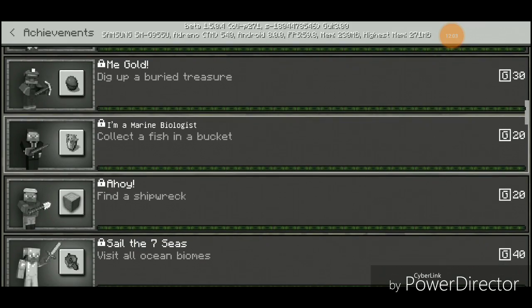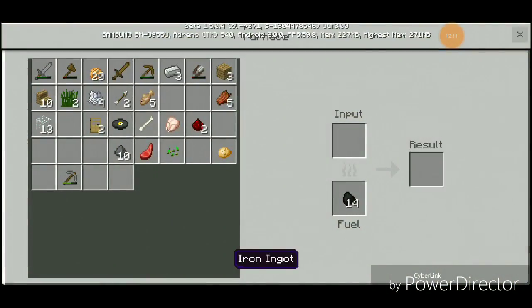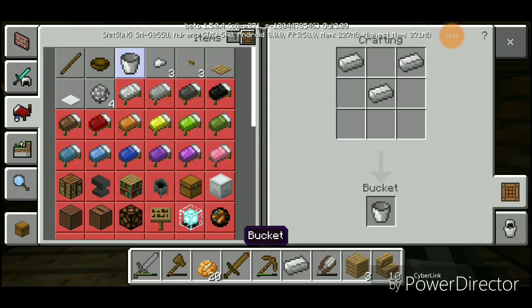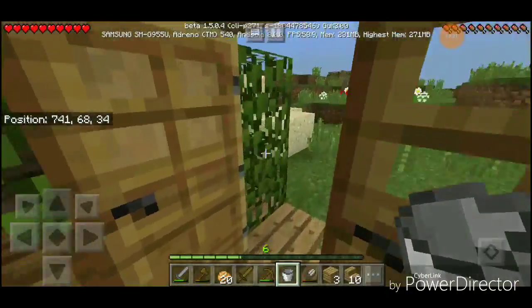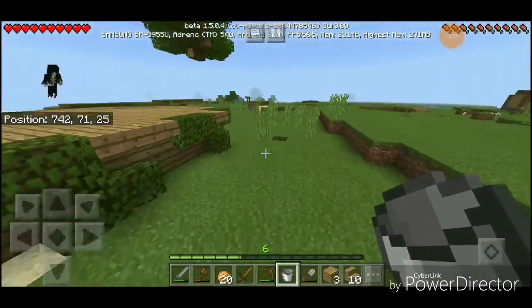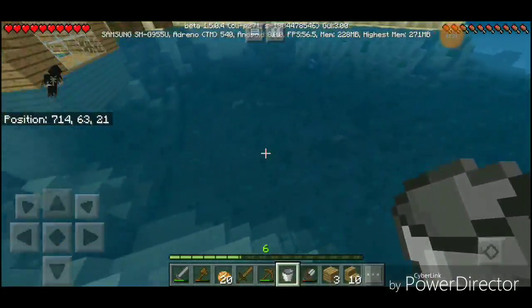The first achievement we'll be trying to do is 'Collect a fish in a bucket' — Marine Biologist. I have exactly enough for a bucket. So this is how things are going to work: every episode I'm going to do two achievements, and for special episodes, four achievements and something special.